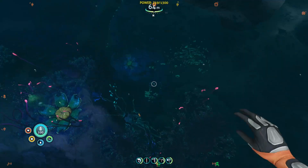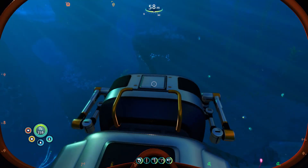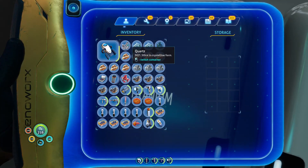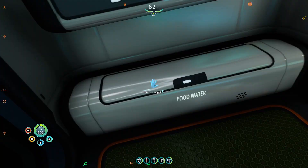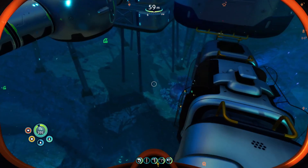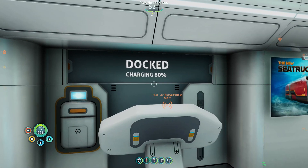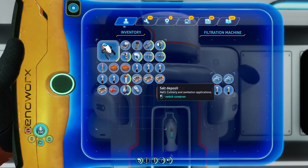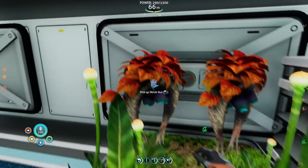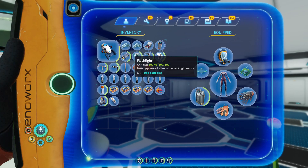We'll grab that water now, and the salt as well — put it in storage and take it with us. We'll put materials in the lockers. Salt goes in the salt cabinet. Eating a couple of these to get some water out of them instead of wasting the precious water we filter.